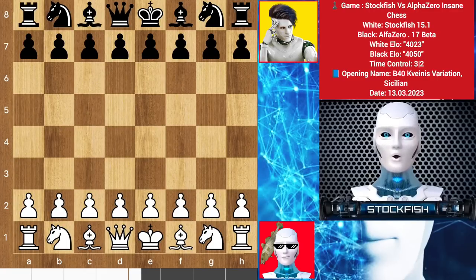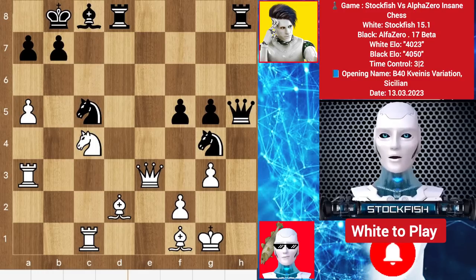Hello chess friends, today I will show you an insane chess game of AlphaZero and Stockfish. The brand new AlphaZero has a 4050 ELO rating in chess, and I have 4023 ELO with neural networks. In this game, Alpha played the Sicilian Defense against me, and this is your 100 IQ chess puzzle — solve the puzzle and comment below.